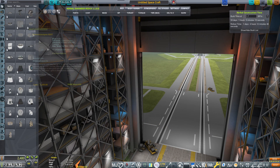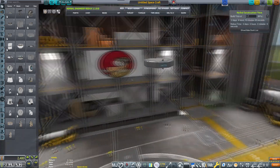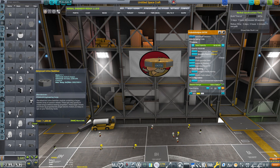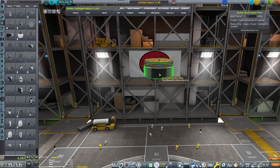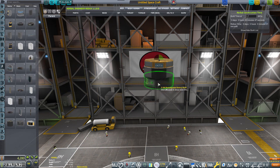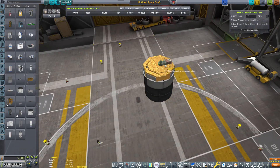Hello and welcome back to another KSP Career episode with me. I'm your host GroundForks and today we will be building the ship that will be going to Moho. The whole idea is that this will be a probe with a lot of science sensors and all that stuff, and its only task is to get to Moho, get into its orbit and send a tremendous amount of science.